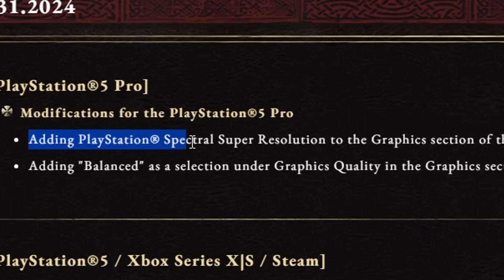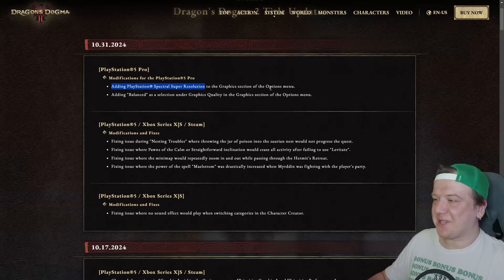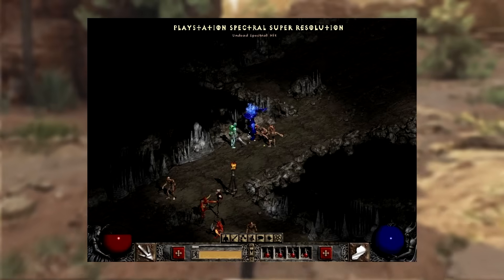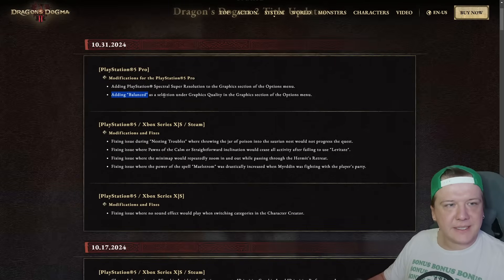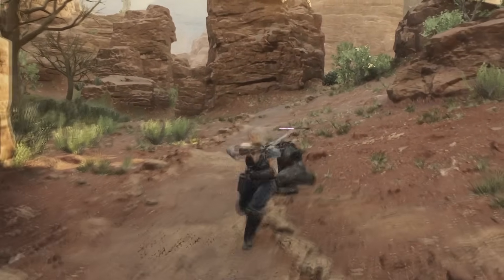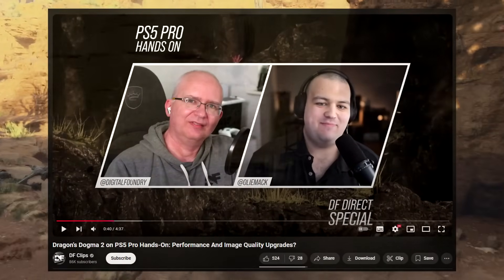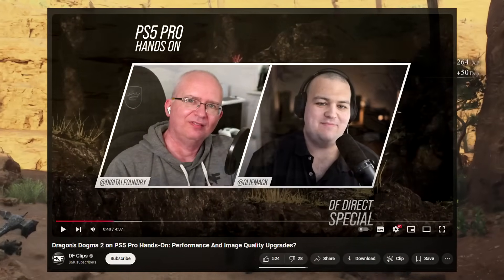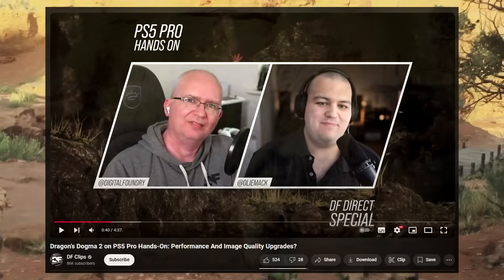The PS5 Pro changes include adding PlayStation Spectral Super Resolution to the Graphics section of the Options menu — sounds like a name for a Diablo 2 unique mob. I can't really comment on that; I'm a PlayStation 4 user. There's also the addition of Balanced as a graphics quality option. If you own Dragon's Dogma 2 and a PlayStation 5 Pro, let us know in the comments how this works out. There's also a Digital Foundry video where they play Dragon's Dogma 2 on PS5 Pro — it's about four minutes long. I'll leave a link in the description.